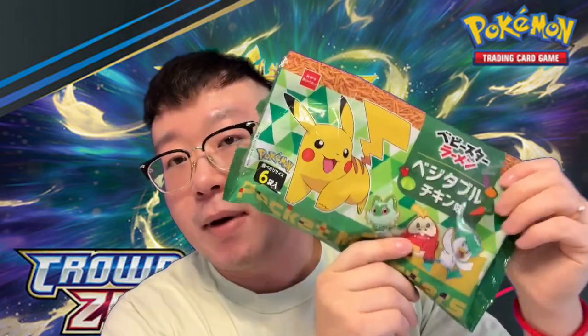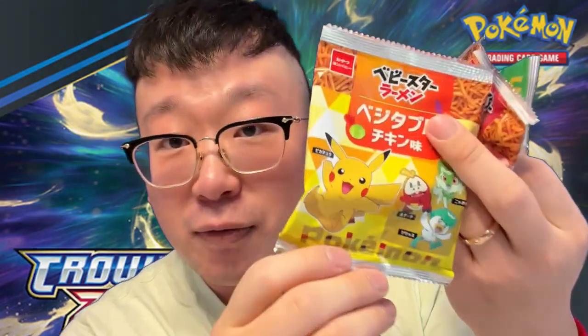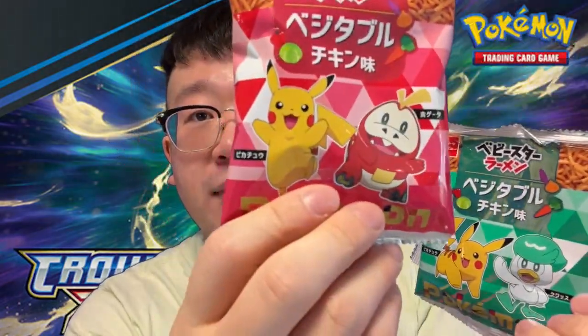Today's luck buff item is this Pokemon noodle snack from Japan. There are 6 bags in each pack, however I ate like 4 of them already, but I kept the design. So there are 4 different ones. There's a Pikachu one with the 3 starters, and individually — these are the ones I ate.